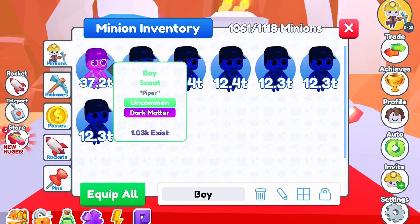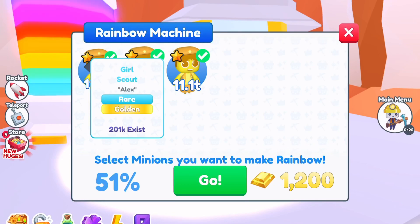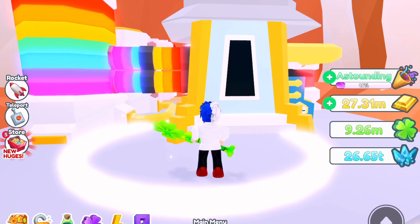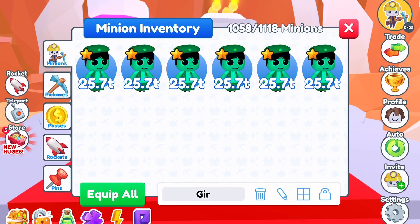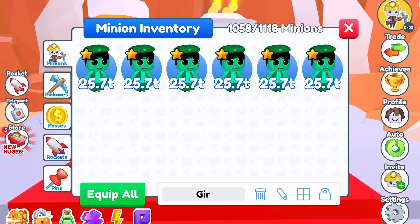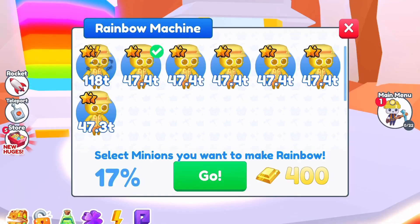If you can't reach the camp zone, go to the trading plaza and try to get these pets — a lot of people sell them really quick and really cheap. Here's the rare pet. Another upgrade attempt — nope, didn't work. But as a rainbow it's 25.7 trillion, and as a dark matter it's 76.5 trillion. That is ridiculous for only a rare pet.